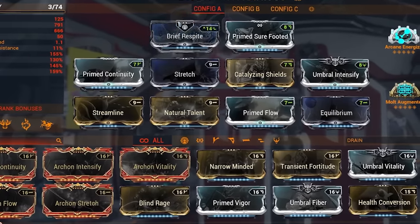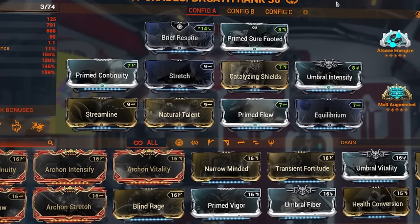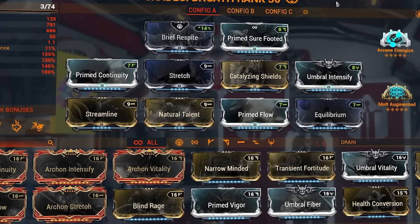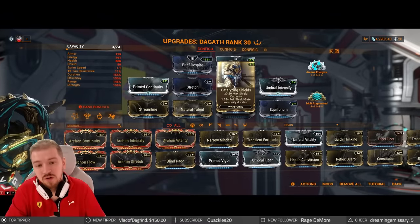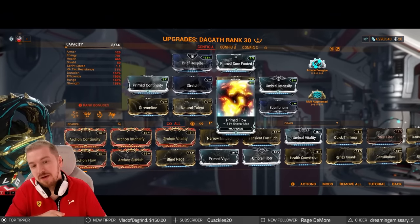So Brief Respite — we're going to be using this to survive together with Catalyzing Shields. This is your new — should I call it a new void key? Basically, this is what you use to keep rolling into shield gating. And with this amount of energy, we're going to have plenty to keep on spamming and rolling into shield gate.